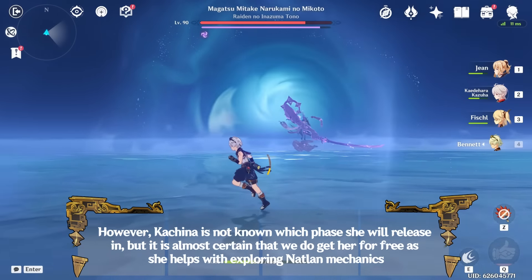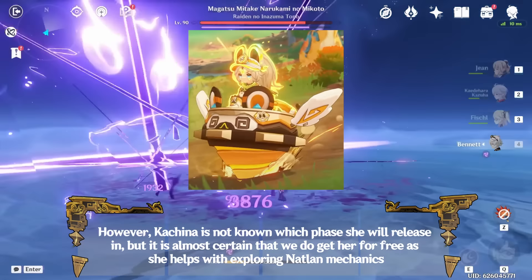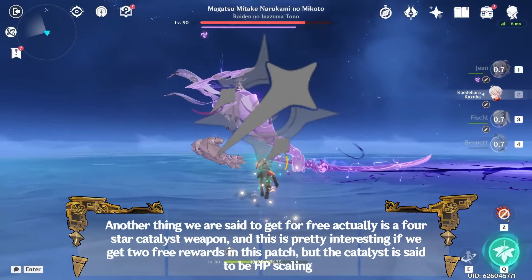However, Kachina's phase is not yet known, but it is almost certain that we get her for free as she helps with exploring Natlan mechanics. Another free reward is a 4-star catalyst weapon, which is pretty interesting — and the catalyst is said to be HP scaling.